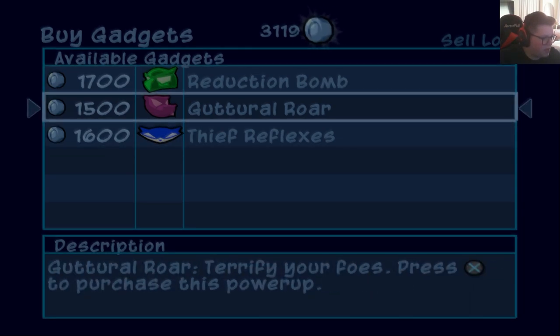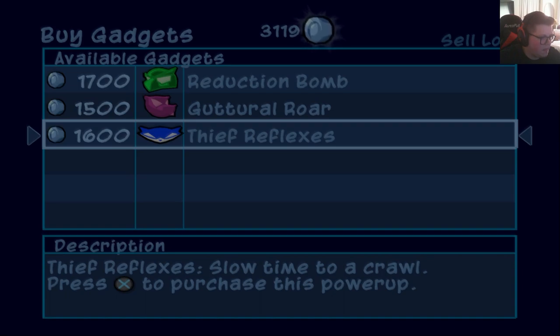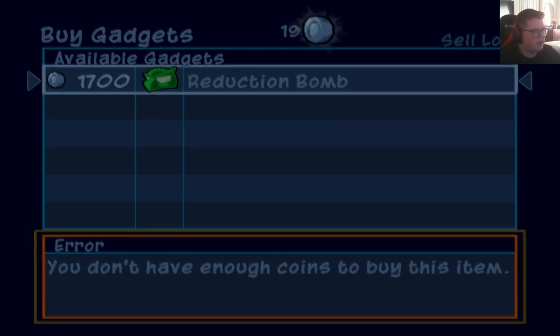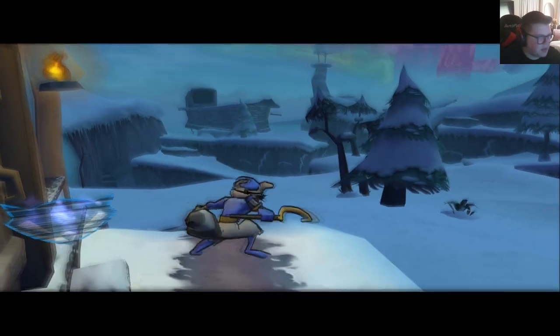Slow Time, that could be cool. That one's also pretty cool — Reduction Bomb. Honestly, let's go ahead and buy these two, and then we'll need a little bit of money for Bentley. But that's okay. Let's head out there.